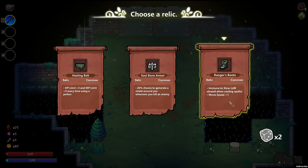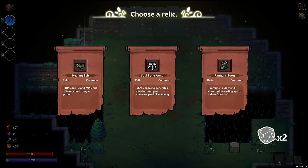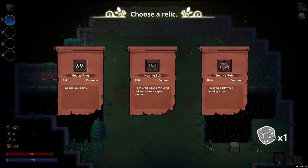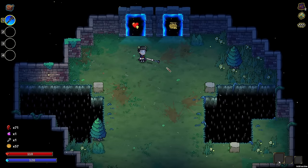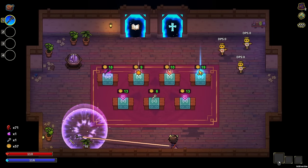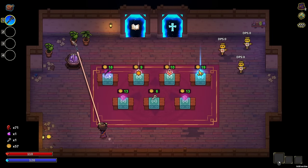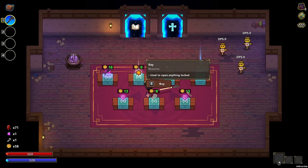Immune to slow, move speed — I don't really need that. Hit point limit every time I use that — no, we're going to reroll this, and damage is fine. It would have been smart to go with the same thing, getting a little bit of regen every time I enter a door, you know, healing up and stuff. But right now we're not taking any damage and something like that may be smarter later.